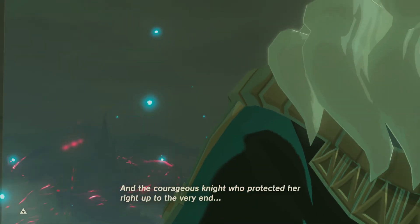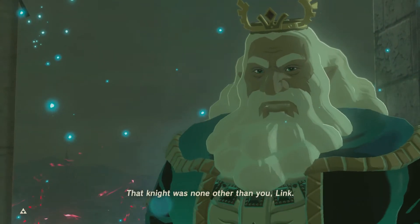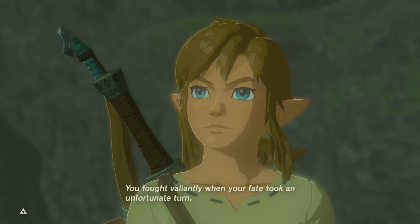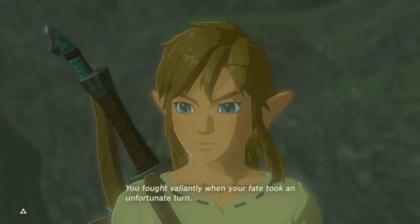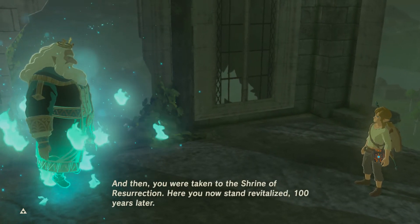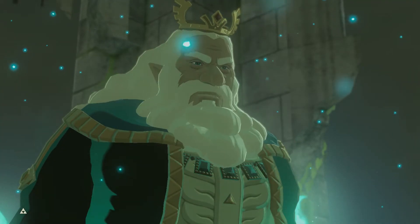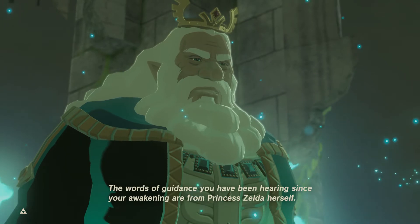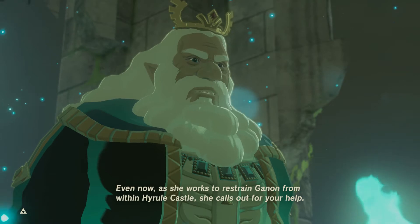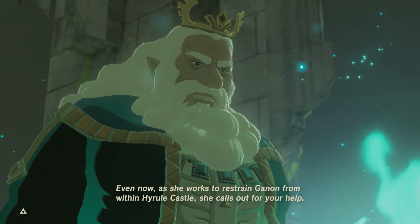'That princess was my own daughter — my dear Zelda. And the courageous knight who protected her right up to the very end — that knight was none other than you, Link. You fought valiantly. When your fate took an unfortunate turn, you were taken to the Shrine of Resurrection. Here you now stand, revitalized 100 years later. The words of guidance you have been hearing since your awakening are from Princess Zelda herself.'